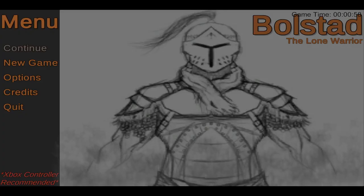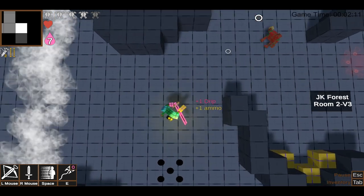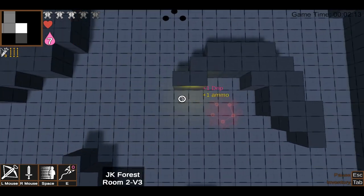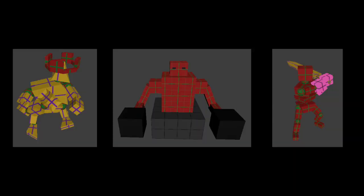We're Fecht Perfuktion, and we made Bolstad the Lone Warrior. Bolstad is a top-down shooter roguelike. The player must shoot, slash, and dodge their way through procedurally generated dungeons. Along the way, they'll encounter various unique enemies, including three bosses.